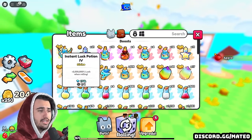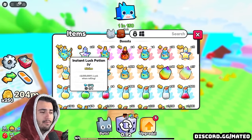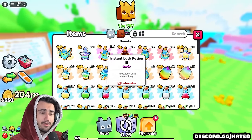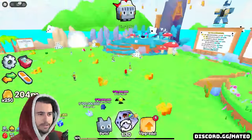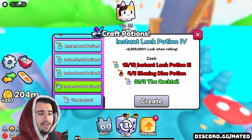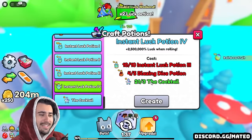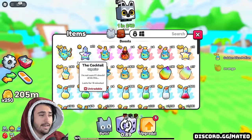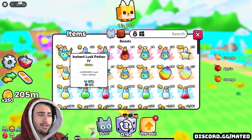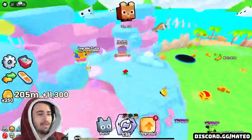In our inventory, they added a new potion called the Instant Luck 4. The Instant Luck 4 potion is a 2.5 million percent luck addition when rolling for one turn — it's two and a half times as strong as the Instant Luck 3s. However, the price to make these in the potion crafting area is totally not worth it. I would 100% just use 10 Instant Luck 3s instead of converting them into one Instant Luck 4 — it takes three cocktails and 10 instant luck potions just to make one. The major difference is that Instant Luck 4s are tradable in the trading plaza, with a current RAP value of 174,000.